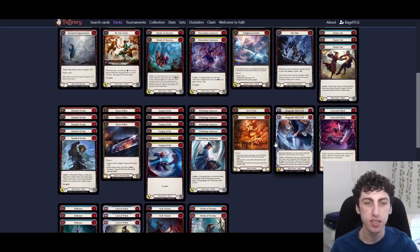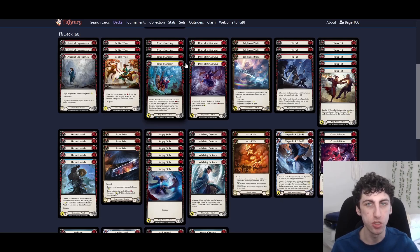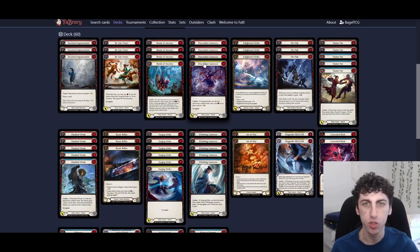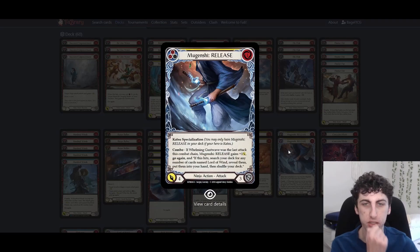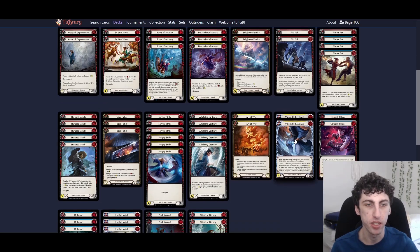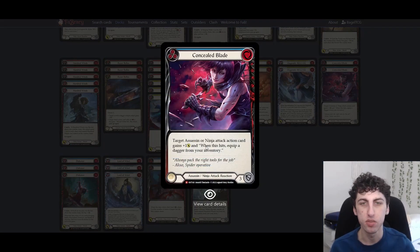We're playing two Mugenshi Release main with one more in the sideboard — this is the weaker line. We're almost always looking to play Bonds of Ancestry, and Bonds works after either Gust Wave since it just says 'a Gust Wave.' This card is good against fatigue matchups and can still get you six or seven damage in the late game by finding Lord of the Wind, but it's not nearly as strong or guaranteed as Bonds of Ancestry. We're also playing two Concealed Blade — basically a Lunging Press that blocks one more and gives Assassin or Ninja plus one. We don't care about the on-hit, but it blocks three as a zero-cost blue that gives most of our attacks plus one.